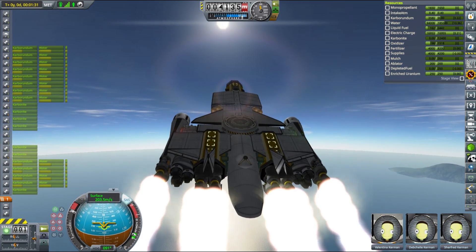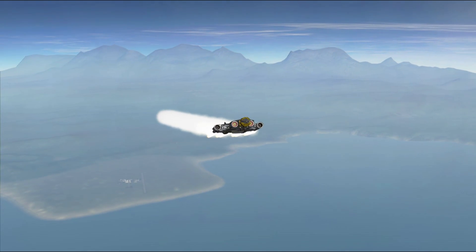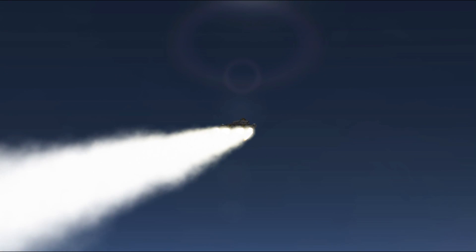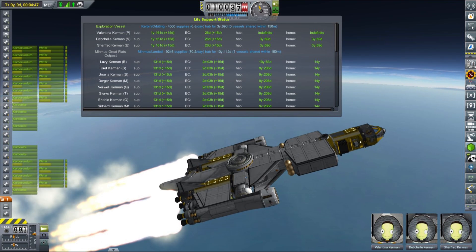Carborandum is also extremely expensive to buy, and those engines running on it are even more expensive. One of those engine types has been buffed to quite insane numbers — the engine ISP is now over 20,000 seconds. By comparison, the most efficient stock engine, the ion engine, has only 4,000 seconds ISP. It also does not suffer from atmospheric effects, so it is almost as efficient and as powerful on the surface of EVE as it is in space.